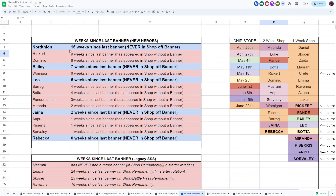They're giving us the opportunity to pick up a copy — all you need is one copy if you missed the banner, then work on them with gene hybrids. But there are heroes that have never shown up in the shop off their banner. Rebecca is understandable — she's in there right now. Jaina is understandable — she was the last new hero, so it'll be a few weeks before she shows up. Then there's Northeon, Bailey, and Leo.